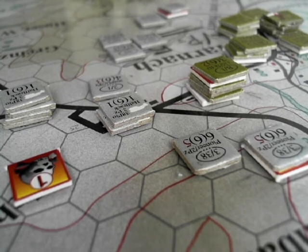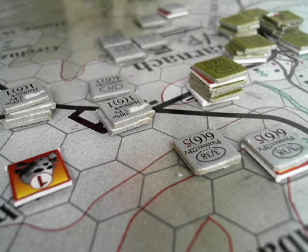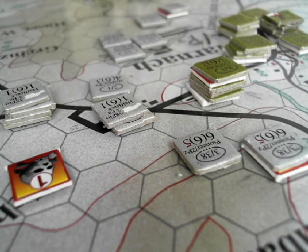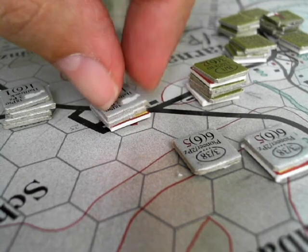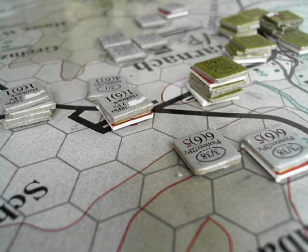Quick recap in case we had audio problems: we fired our battery with a strength of 12 and had to reduce it by two columns because we're in partially protective or protective terrain. We rolled a 65, so we take one step loss on this unit, and they have to roll to see if they are suppressed. They don't have terribly good morale, and I rolled a 62 — this is really starting to suck.